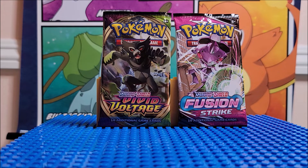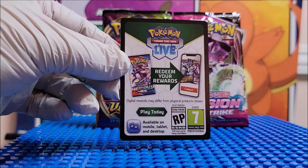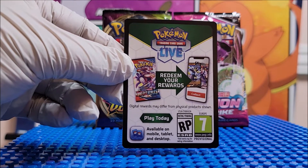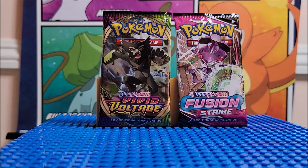The live card they give you in all these packs is right here. The other side has a QR code where you scan with your phone to put into your app, and it also gives you a redeem code. We're not going to flip it over because the first person that scans it becomes a happy camper.